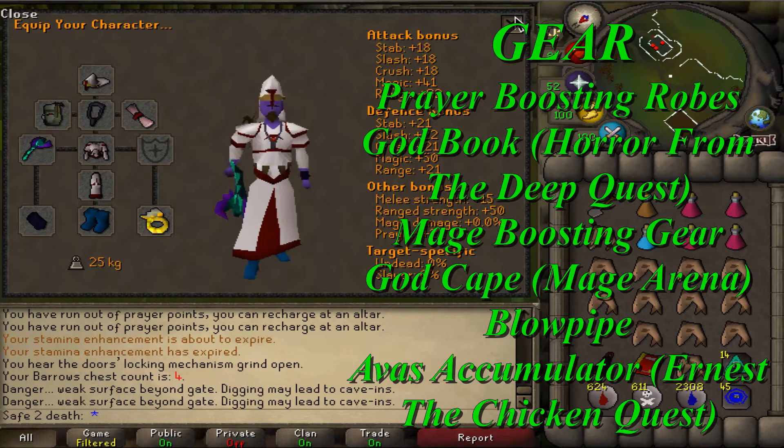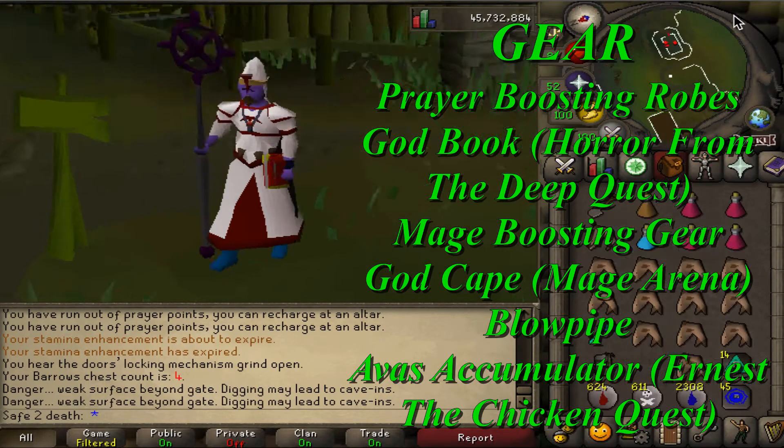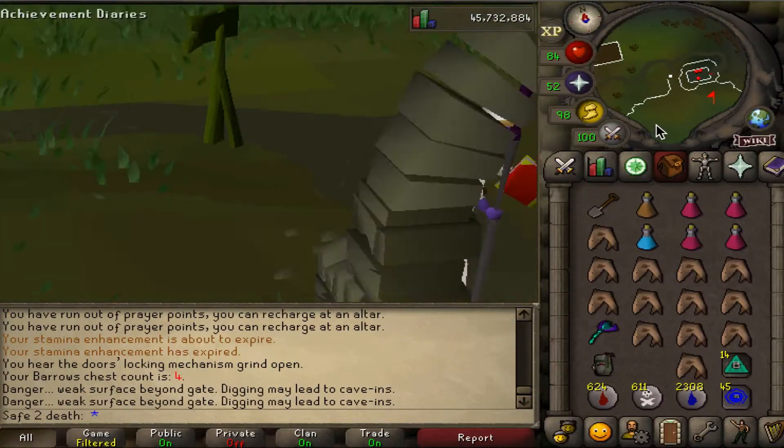You'll also want a god cape from the Mage Arena mini quest — you can do Mage Arena 2 as well. Seer's ring, preferably imbued. And then a blowpipe and Ava's accumulator for the range parts. 80 plus range just rips through Arum and Karls.